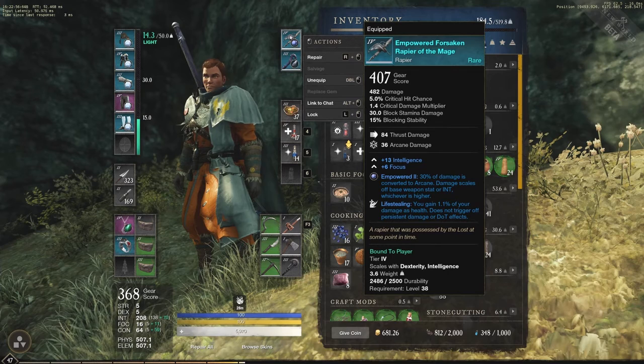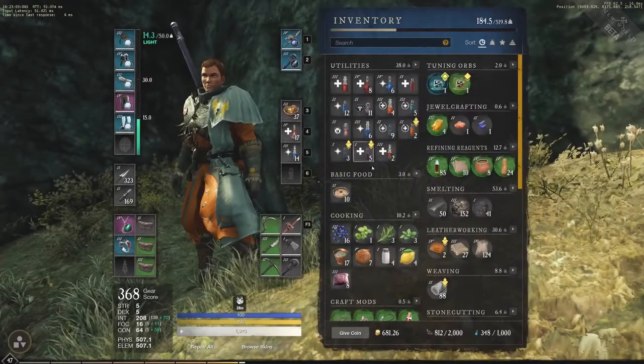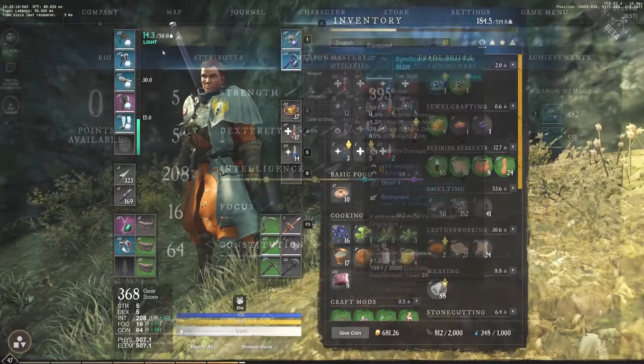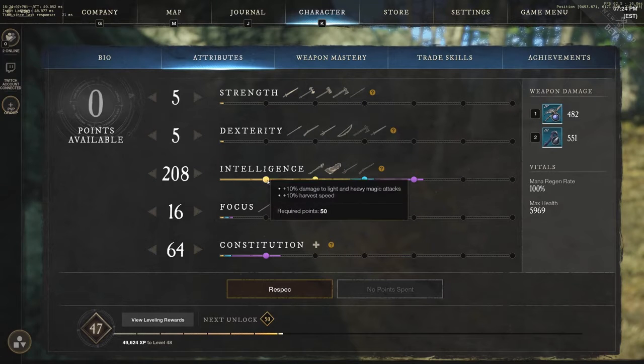Is it worth going intelligence, having that flexibility, being able to go to fire staff or ice gauntlet with it? What's the scaling like? So I'm going to go over that today. We also see the rifle with dexterity and intelligence, spear with strength and dexterity, hatchet with strength and dexterity, rapier with dexterity and intelligence, and sword with strength and dexterity. There are quite a few dual attribute weapons with a lot of flexibility.